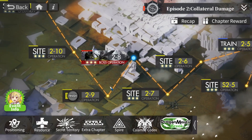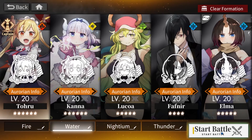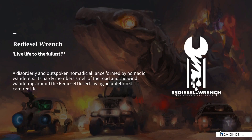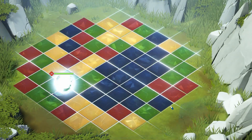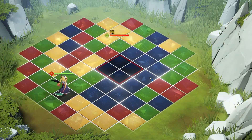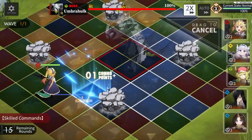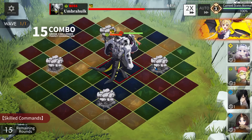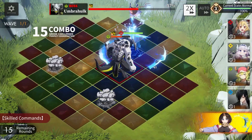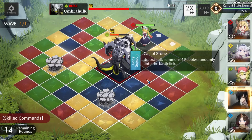This is the Chapter 2 boss — the four-tower boss. Let's see if this team can beat the almighty Umbra Hulk. Pretty good tower in the opening scene. I think I can tank here no problem. Water tiles will be best for this team because there are two water units. Don't even need it — summon pebbles.